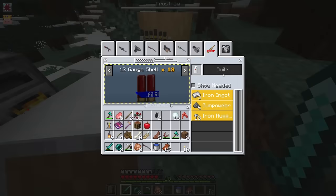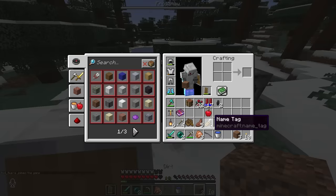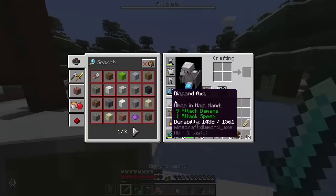Okay, 12-gauge shell. I think I have everything I need. We got the shotgun. We got nothing else, but that's all we need. Oh yeah, the grenades — I forgot, that's like the most important part. How did I forget that? Let's get ready to fight.